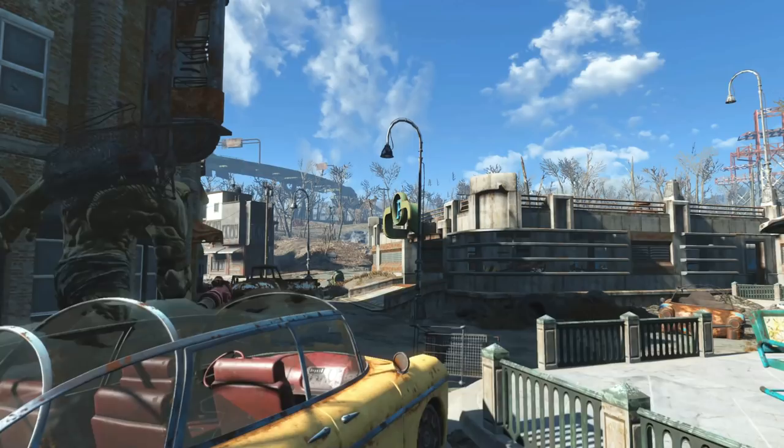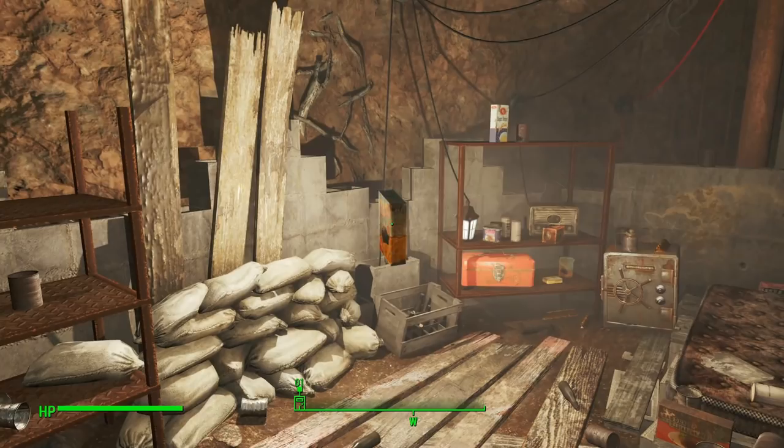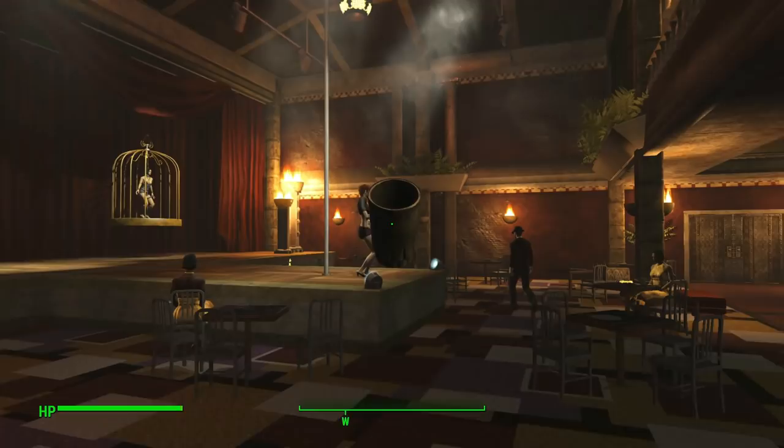In Fallout 4, one of the most fun experiences for some is building and decorating the settlements in the Commonwealth. We can also have some fun with items outside of this. Holding down the interact button will grab whatever item you are looking at. While that could be pretty well known, maybe even rotating the object using the aim and fire buttons — but you can also change the direction of the rotation by tapping the sprint button, making it easier to set things down the exact way you want them to be.